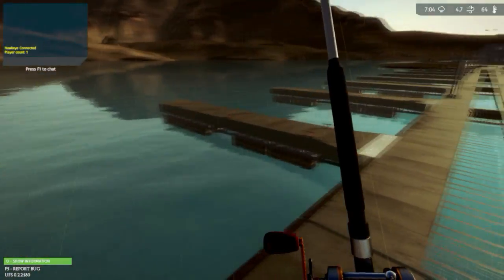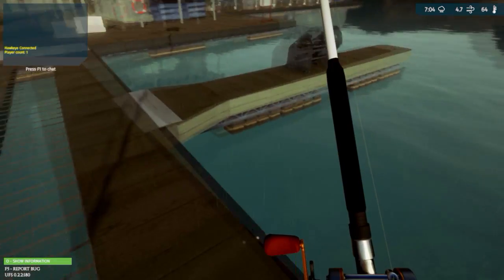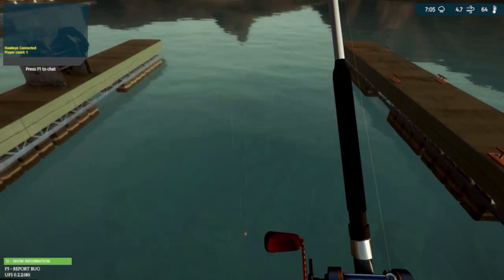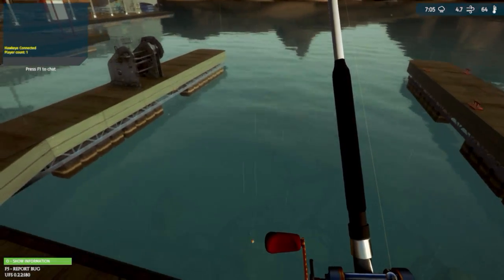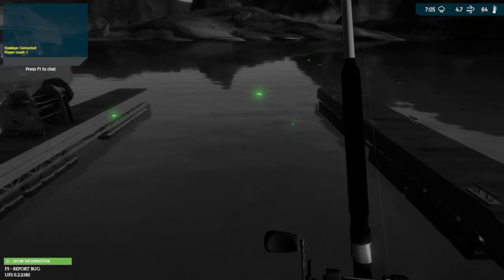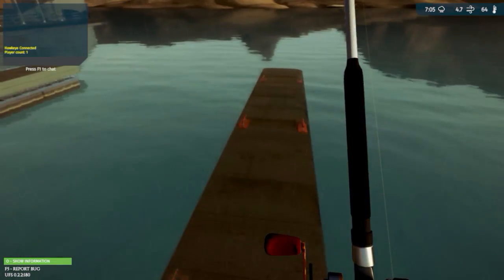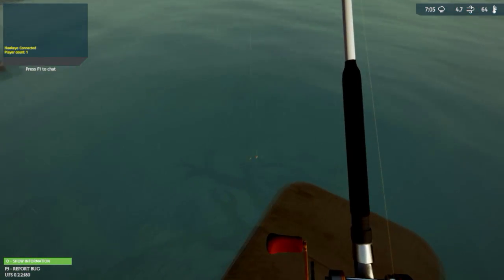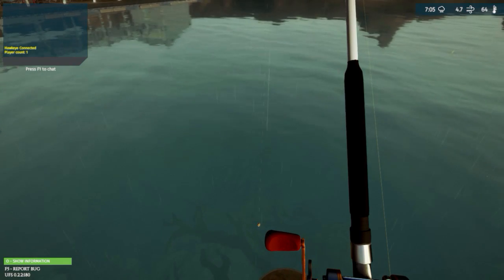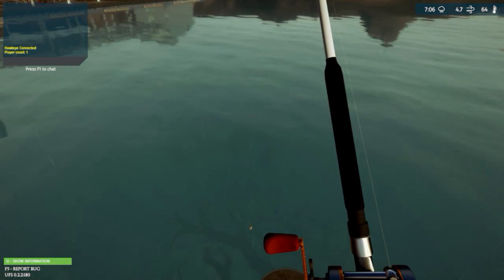To tell if it's a catfish, look at where they're swimming — if they seem to be hovering near the bottom, most likely that's a catfish. To activate Hunter Vision, hit the H button and you'll hear a heartbeat. You can see those little green things swimming around — those are fish. It looks like we had a catfish right over here. You have to wait a bit for Hunter Vision to recharge before you can use it again.